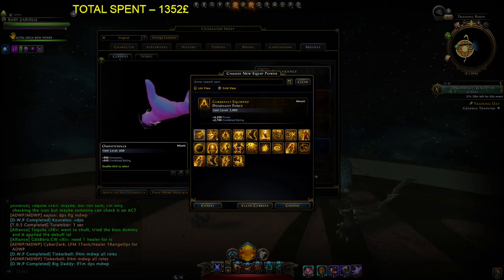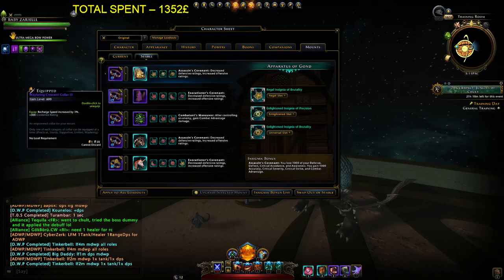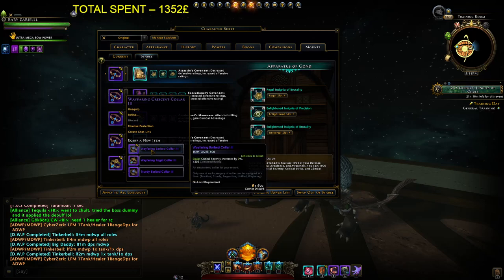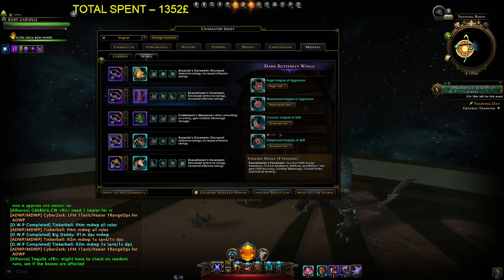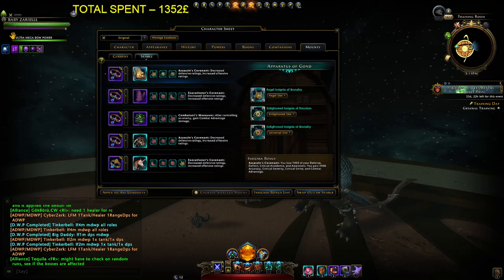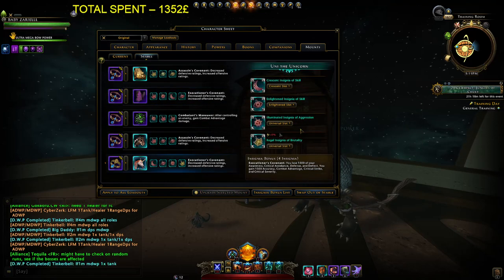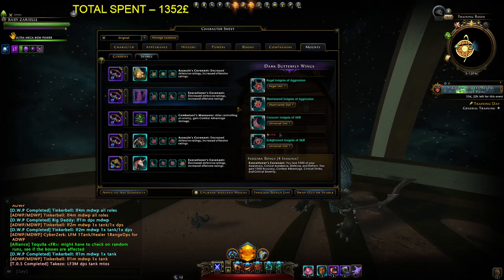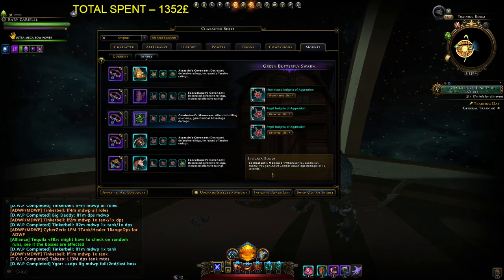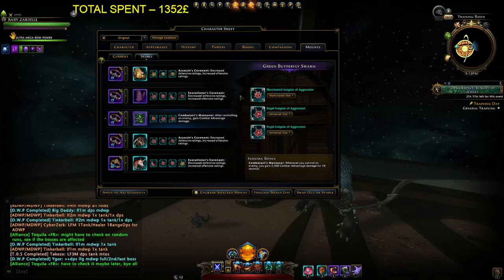Insignia colors: Counter Color for charge speed, sometimes changing based on need for critical severity or AP gain. Movement speed, stamina gain, and astral diamonds are basically the worst choices. Most of my insignias are Brutality and Secret Strike because I really like the critical strike and severity combination. I'm using two Assassin's Covenant, two Execution Covenant, and one Combat Maneuver which gives 2500 combat advantage for 10 seconds — basically forever since I can always apply roots.